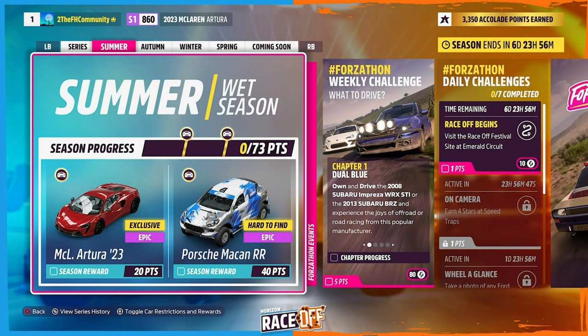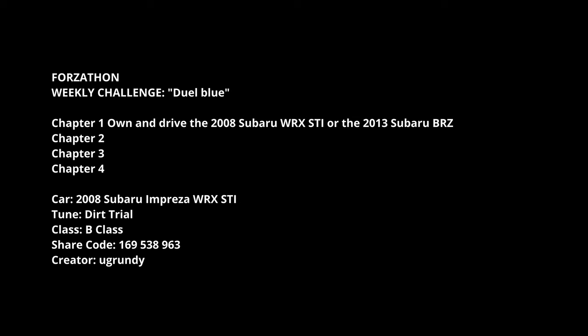Good morning everyone, welcome to Lost Things Gaming. It's the Ryzen 5 Summer — 20 points gets you the new McLaren Artura. The Porsche McCann Rally Raid is 40 points. Also featured is the Subaru Impreza from 2008 or the 2013 Subaru BRZ — pick one. The Emerald Circuit is where you'll find a new site as well, and the requirement is own and drive it.